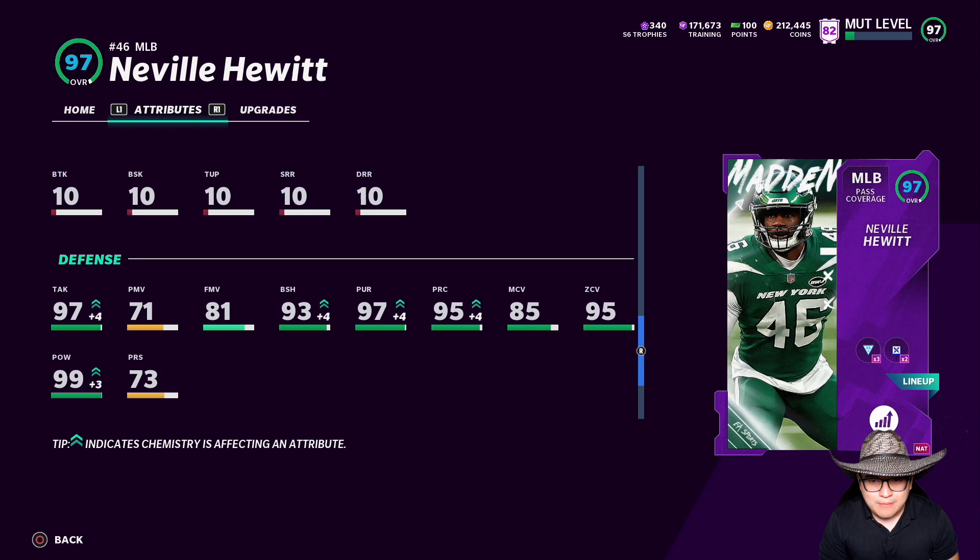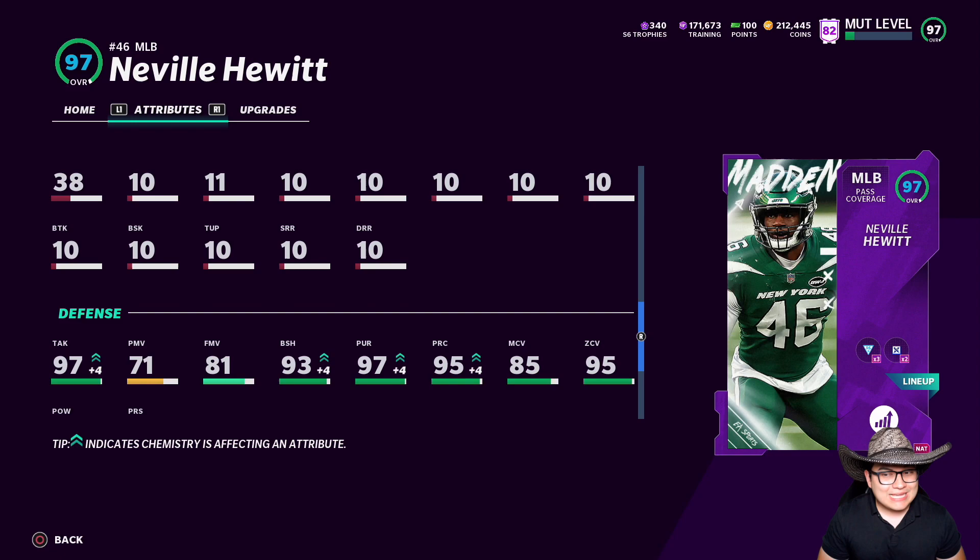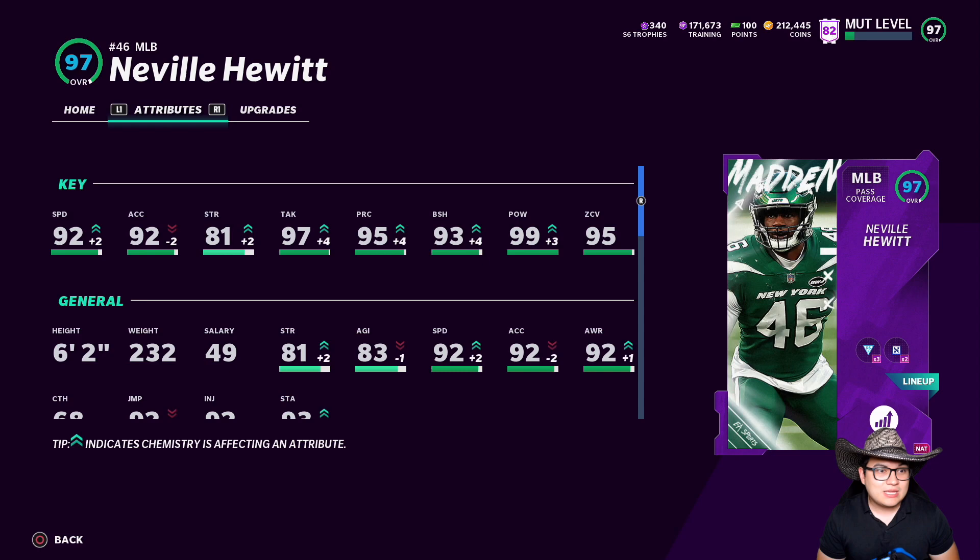This dude is a zone coverage beast with 99 hit power — 92 speed, 92 acceleration, 97 tackle, 95 play recognition, 93 block shed, 99 hit power, and 95 zone coverage. That is amazing for a linebacker. Once he gets the Houston Texans chemistry he should have at least around 95 speed or something like that. He has 85 man coverage, so I might just have him out there for zone plays. If I start manning people up I'll sub in Honey Badger, but this guy looks like a monster.